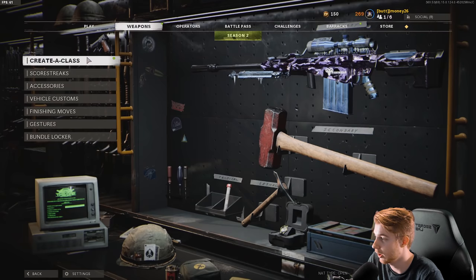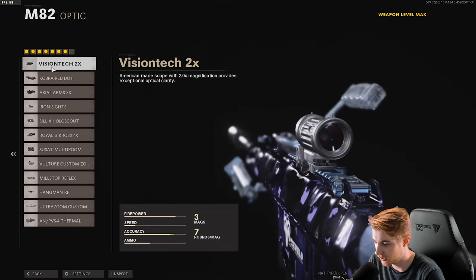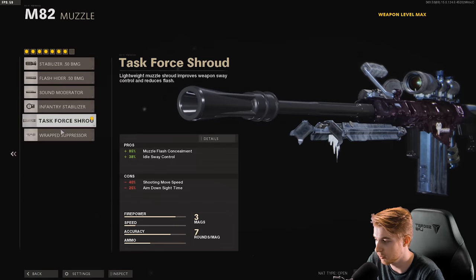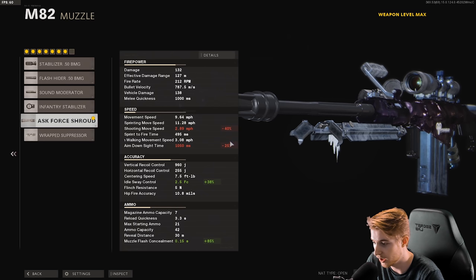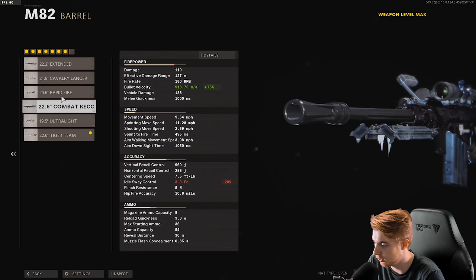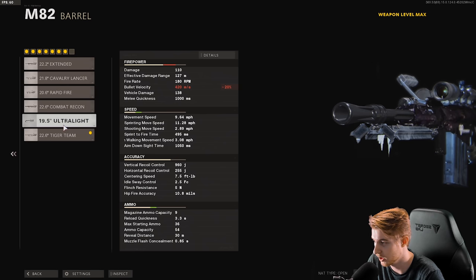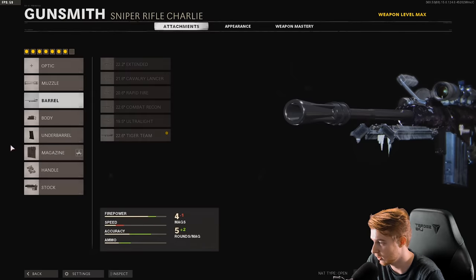I'm not too excited about this one. I already went ahead and put together the attachments for it. Optics don't really affect ADS in this, so I'm just going to keep it like default. But for the muzzle, I have the Task Force Shroud. This lowers our ADS speed by 25%, and as you can see, our total ADS speed is 1050 milliseconds, which is ridiculous. We have the Tiger Team barrel on. No barrel really affects ADS speed except maybe the ultralight, but if we're going to be using this, we might as well up our damage if we even get to scope in on somebody.